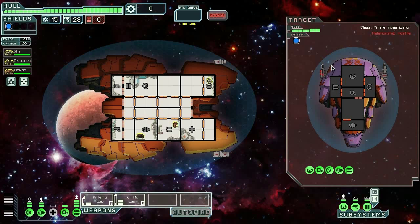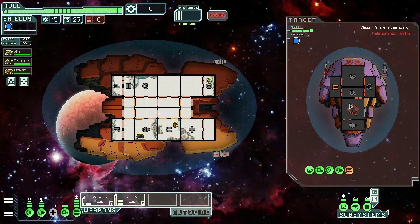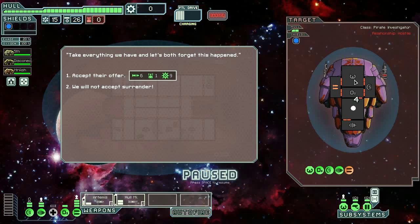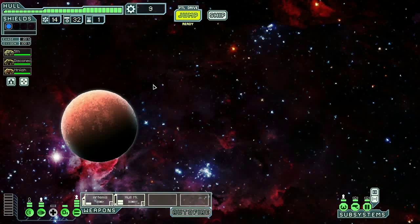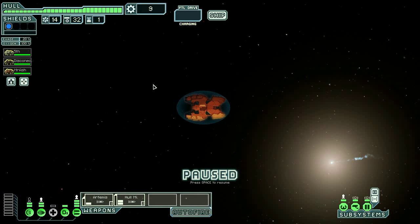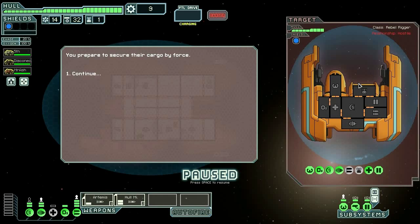Two whole missiles is what it's going to take to take this guy out — or two Artemises and a whole missile. I think I'm going to go for the two Artemises and a whole missile. They want to surrender with six missiles; I'm going to accept that offer because I'm probably not going to get much better. Missiles are good — I have run out of missiles in the first sector before in this ship.